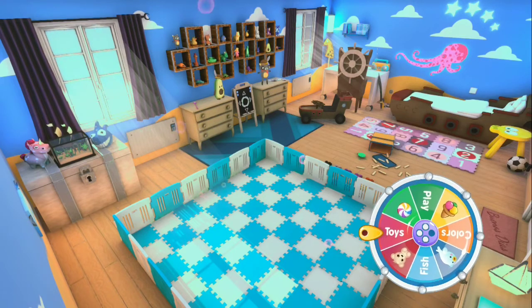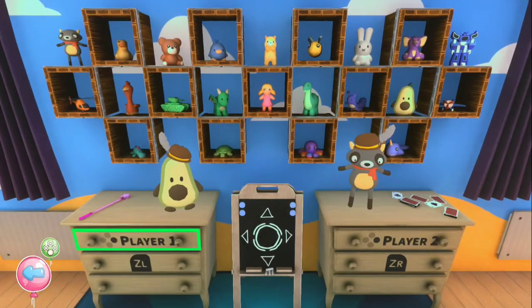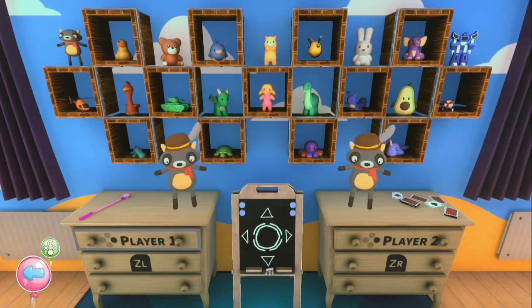So, we have Toys here — this is where you can choose which toys you want to represent yourself in the game. You get two toys to begin with: you get the avocados and you get the raccoons, and then every other toy here is an eShop purchase.